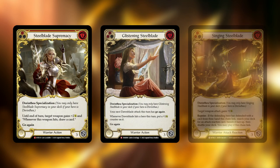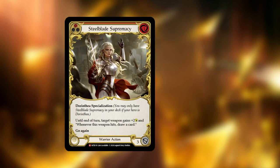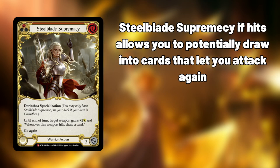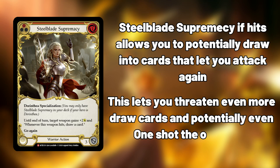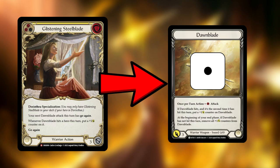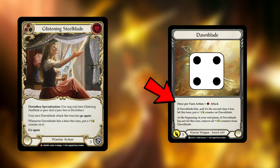Dorinthia's key cards are Steelblade Supremacy, Glistening Steelblade, and Singing Steelblade. Steelblade Supremacy will allow you to draw cards that give your Dawnblade go again, allowing you to attack an additional time this turn, letting you threaten even more card draw and potentially OTK your opponent. Glistening Steelblade allows you to stack counters on Dawnblade, making it near impossible for the opponent to block future turns because of how efficient it becomes, only costing one resource to attack.